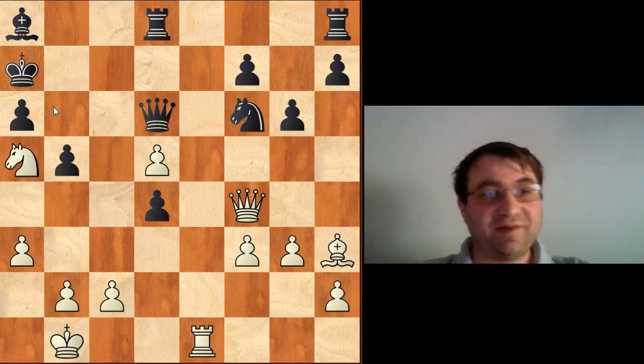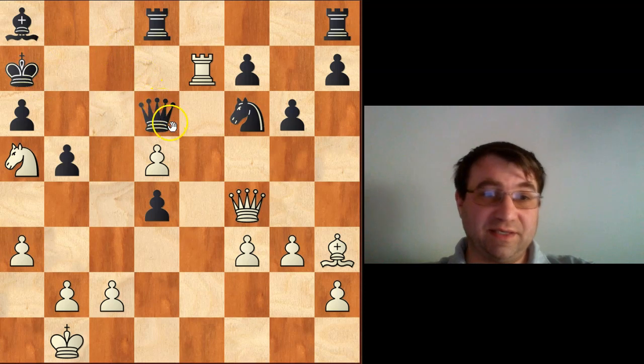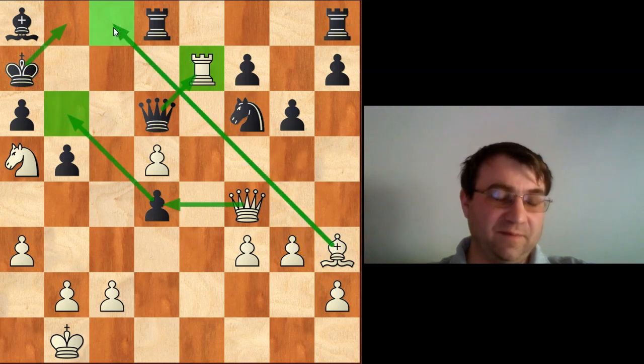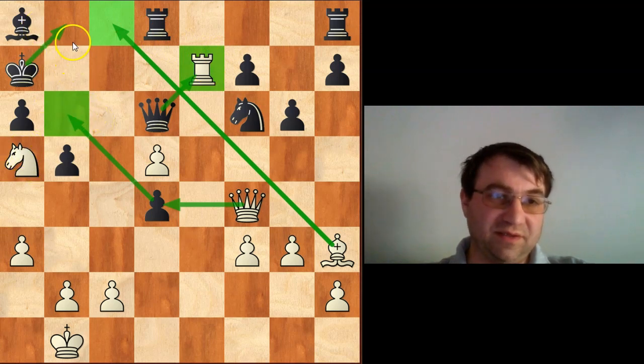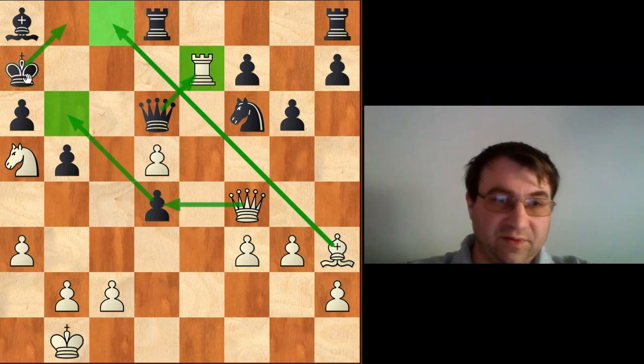He was going to continue the attack with a second rook sacrifice — rook e7. The point is the queen simply can't take this one. If queen takes rook, we're going to have queen takes d4 check, king b8, queen b6, and then the point is this bishop is cutting off c8. So either you block with the queen and you lose your queen to the knight, or you block with the bishop, in which case it's mate in 2 with knight c6 — king a8, queen a7 is mate. So he couldn't take the rook.